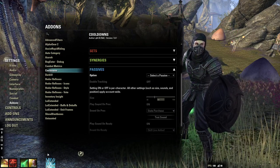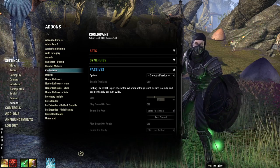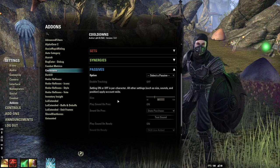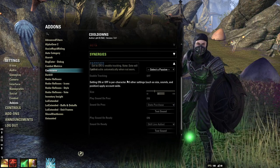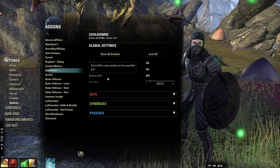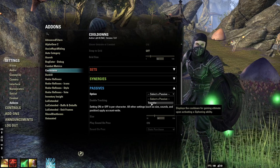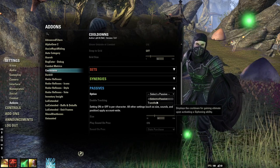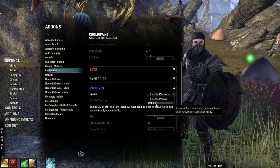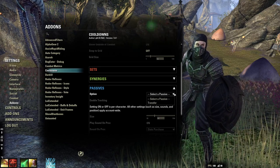Once you proc a synergy it'll start counting down from 20 seconds and you'll see it here. The game's still a bit buggy where it'll count down even if you didn't hit it, and sometimes you can hit orbs two or three times — that's just the way the game is. It also has passives, like the Nightblade passive. No matter which character or class you get on it'll swap to that, so on Necro it'll track the passive where you use a corpse and it gives you ultimate.